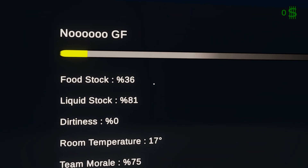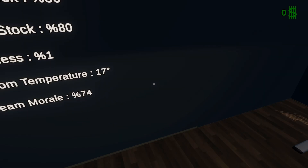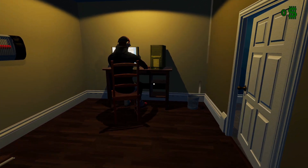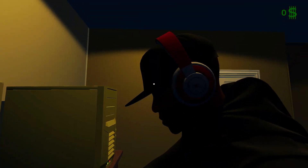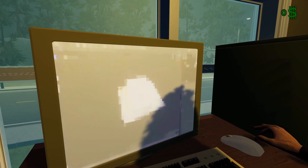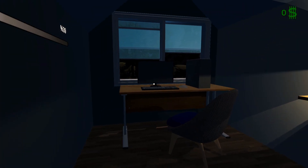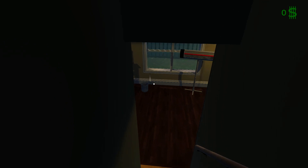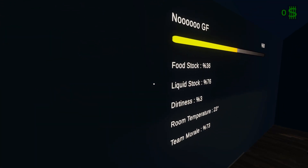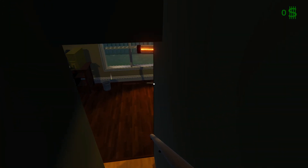We're on level one still, 470 fans. Kill friend 10%, food stock 36%, liquid 80%, dirtiness 70%, morale 74%. Are you guys working? I'm so proud of you all. Still creating that ugly paint image. How are your stairs going? You're creating a table now - one of those outdoor tables. It should be rendering or something. Are you guys getting cold? Should I put on the heater for you? It was 17 degrees, now 23 degrees Celsius. If it was Fahrenheit we would be freezing right now.